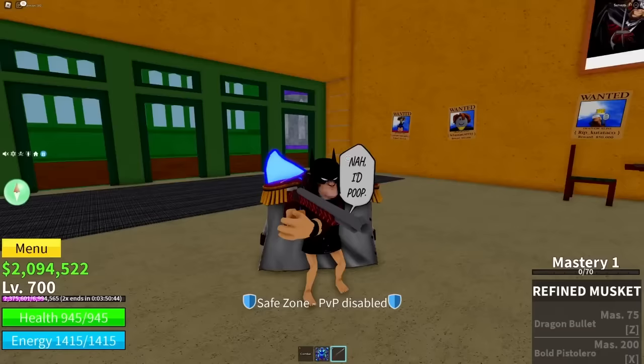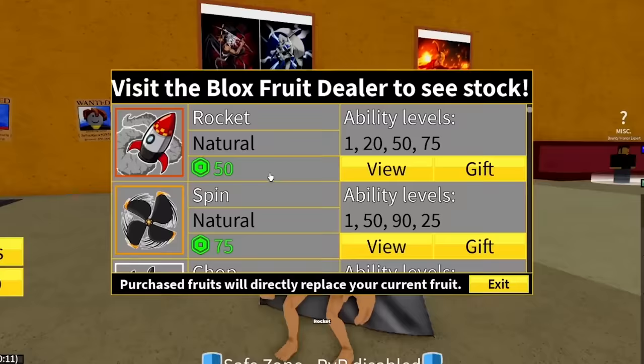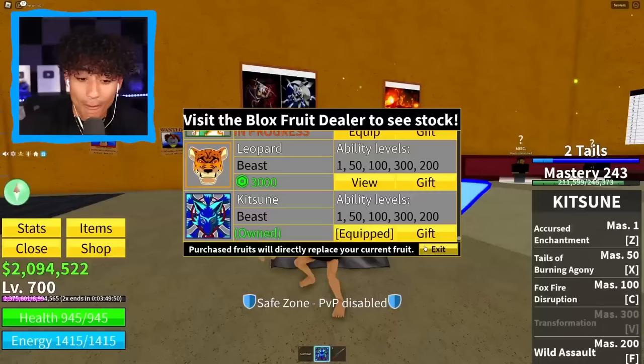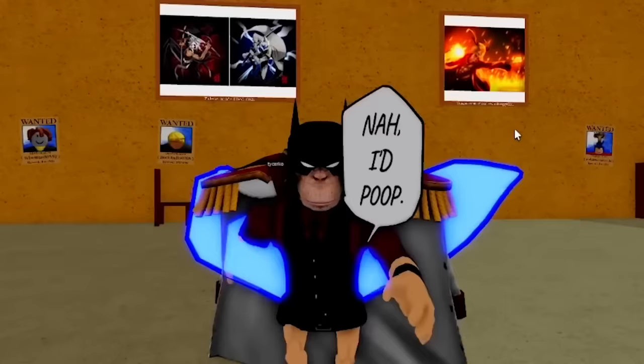We have a refined musket Mastery 1. We have $2 million — this is the richest account we have found so far. And we have double XP. Let's check the items — we have a pink coat and that's it. We have a spin fruit which is garbage. He has a Kitsune Fruit — is it permanent or did he eat it? He has one permanent fruit and it costs 4,000 Robux — the Kitsune fruit. This is going to be very hard to rate because the last account had permanent Dough, Buddha, and other fruits plus a Dark Blade, but this account only has a Kitsune fruit but is richer. I'm going to rate this account a 7.8 out of 10.